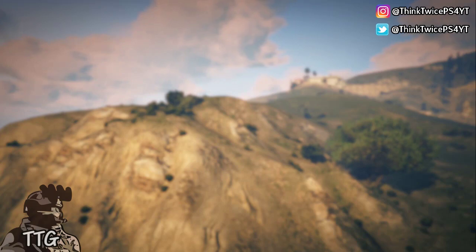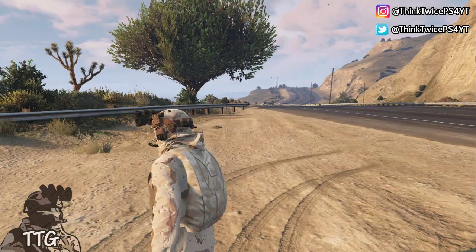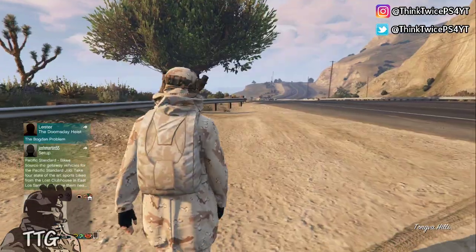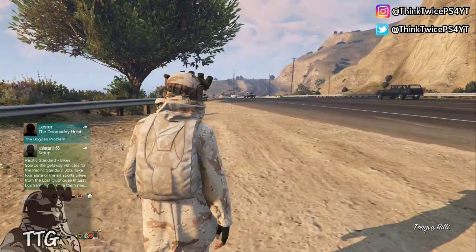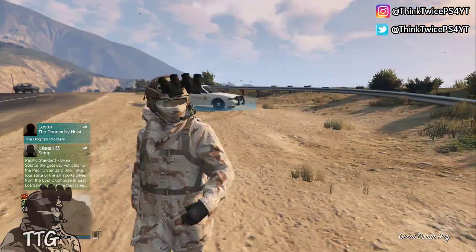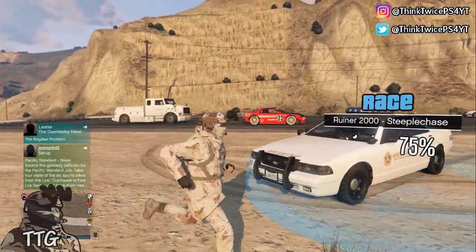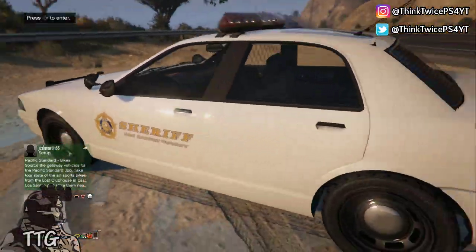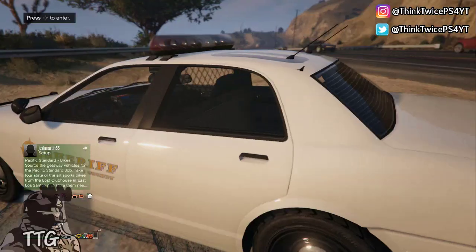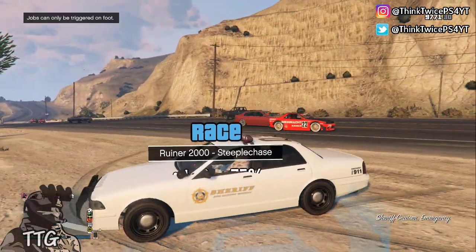As soon as you load into the job, just back out as soon as you can. When you back out of the job you can see behind you that the car is no longer there, so just walk for a few seconds — don't look back — and then when you look back you'll see that the car is there and it's in perfect condition. Don't do this when there are people nearby because I haven't been able to get this to work when people were close to me.